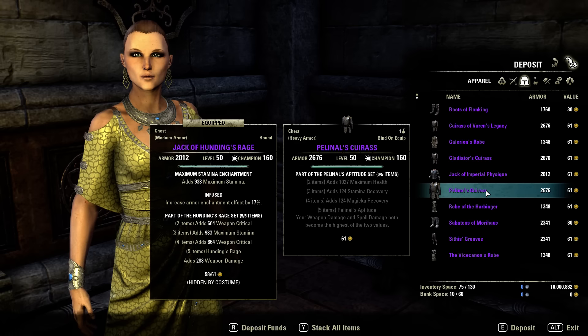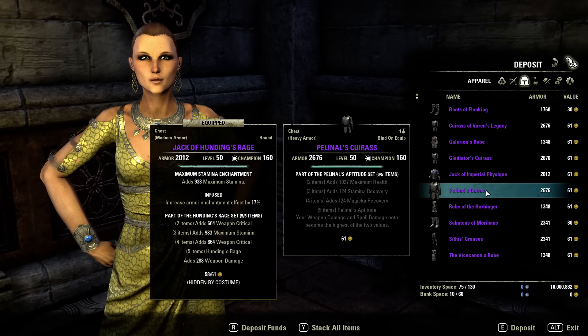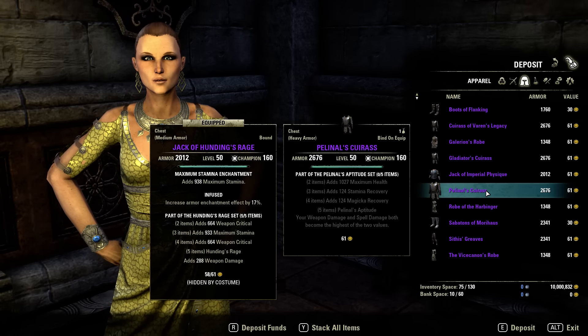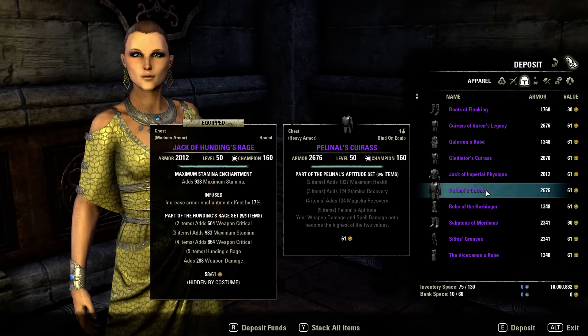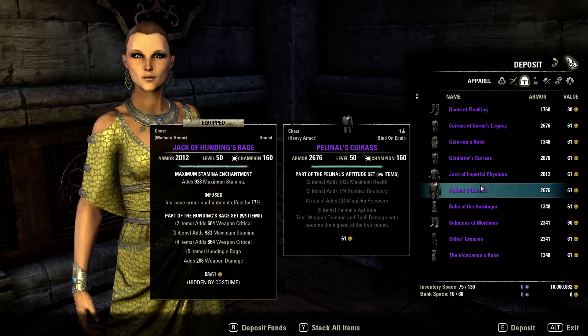Pelennial Aptitude: your weapon damage and spell damage both become the highest of the two values. So this set is for hybrid builds — could be cool, we will see what people do with it. It is craftable, so it comes in light, medium, and heavy. Might be a cool set.